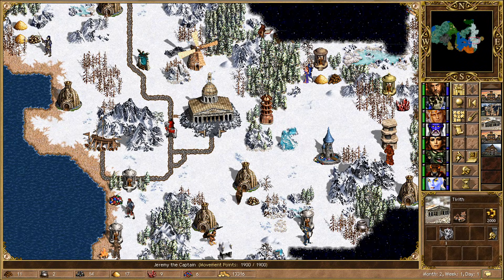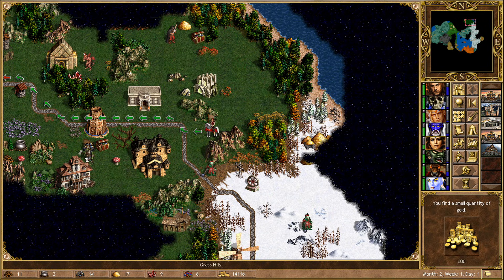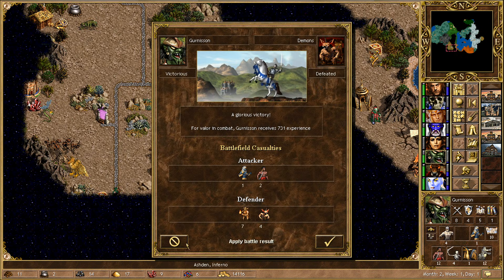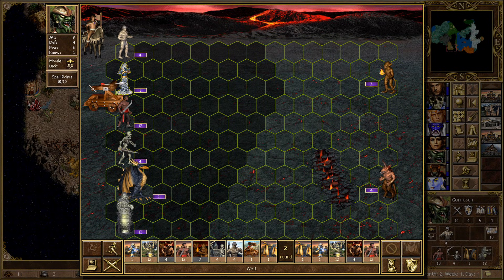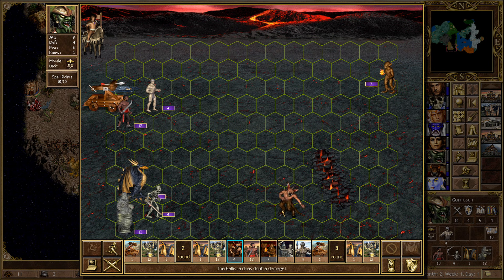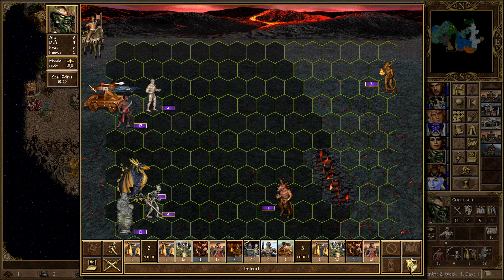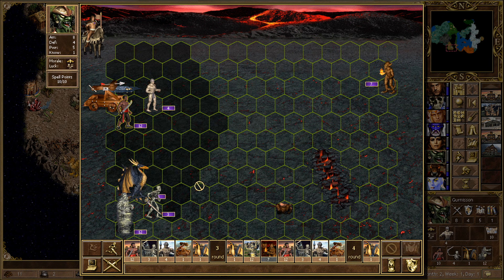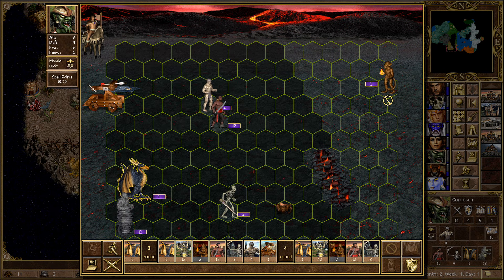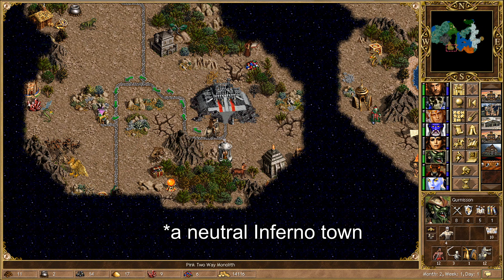First thing I'm going to do is make sure I take this Inferno town. Let's go over to Guernison — some loss is expected. I should have really dismissed the Skeletons just in case of morale, but I'm pretty sure morale can't affect the Ballista. We can do a bit of damage to these, and then these guys won't get the kill — they're just going to defend and wait. So it's just going to be down to their Gogs. So that's completely fine — we've taken their Inferno town and we're free to come and explore.